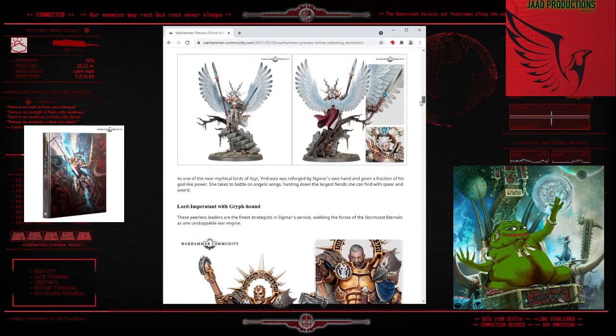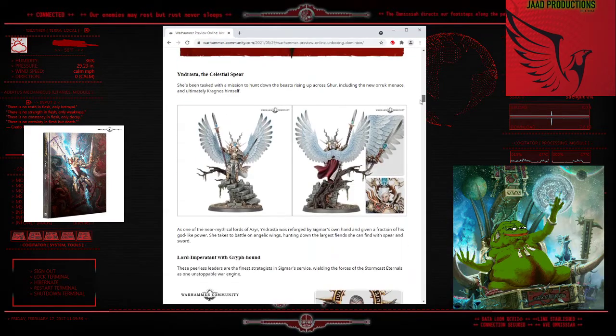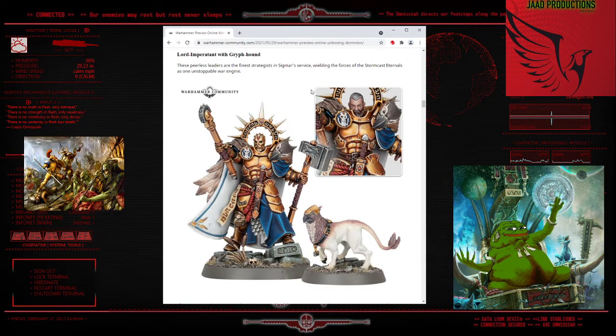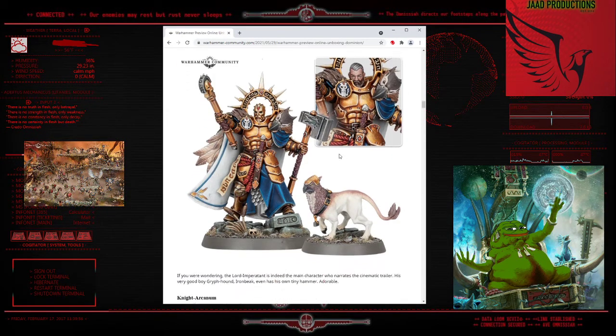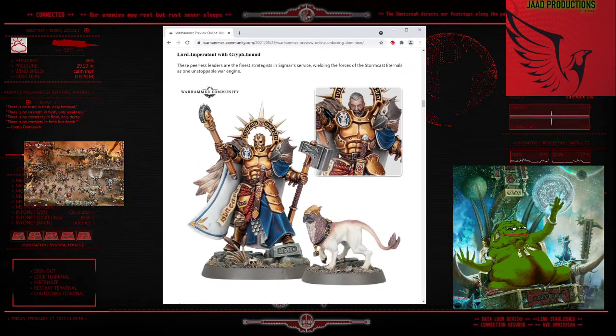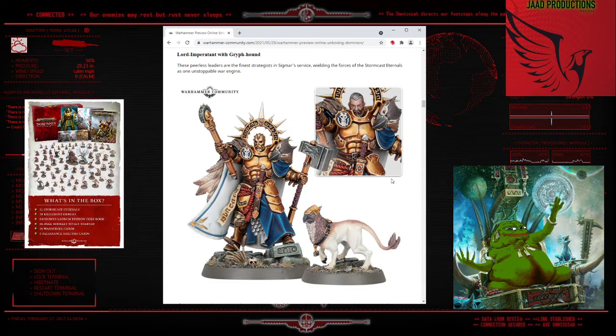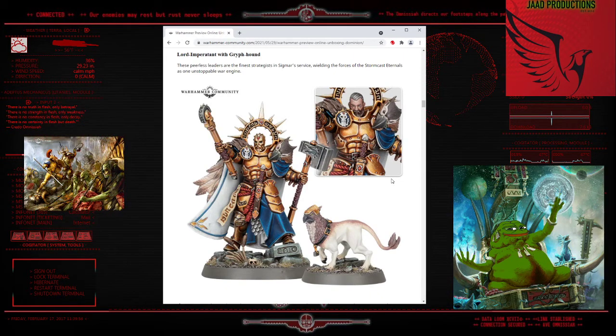Then we got the Lord Imperitant with Griffhound. I adore this model. Out of all the models I've scrolled through so far, this is the one that is just pure awesome. The head is great, the helmet is great - he's got the kind of Kharadron iron beard done into his thing. I love Griffhounds in general. I do find it a little funny that he's probably wearing that Griffhound's mom on his shoulders - that seems like a questionable choice, but welcome to Age of Sigmar.